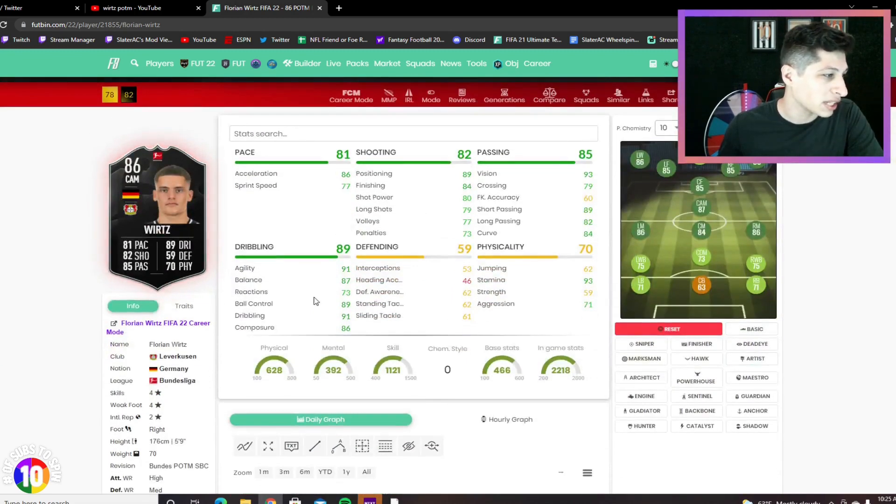The card looks really, really nice. The only stat that looks a little off is his reactions — I would say maybe a Maestro or something along those lines could really help him out in that category and make him just a crack dribbler. Does Marksman help that too? Maybe a Marksman — something along those lines.